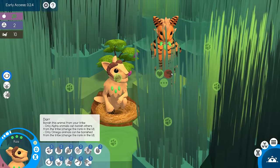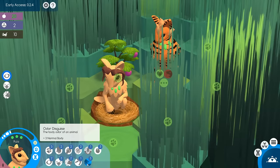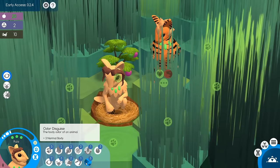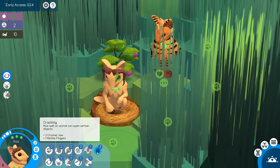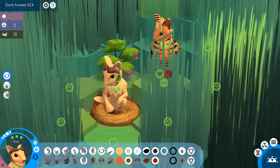Let's see what else we've got. What is this? Odor disguise — the body odor of an animal. Interesting! So she has plus three normal body, which gives her odor disguise. I wonder — does that mean she has the ability to hide her scent, on top of the ability to crack things open and dig? That's not bad at all for our very first female. Let's take a peek at her genetics — oh my goodness, things have really changed in here! She has short-sighted eyes as a secondary trait.